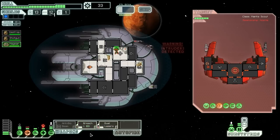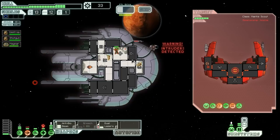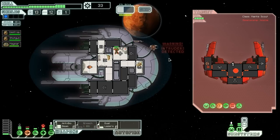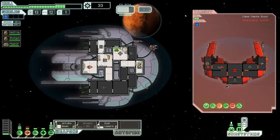If that had hit my medbay, things could get pretty hairy over here. So I'm going to take down their shields. I was going to show you guys the anti-bio beam. You're supposed to be using the anti-bio beam to basically cut across the enemy ship and do damage to their units who are on board. That way you can slaughter them and take control of the ship.